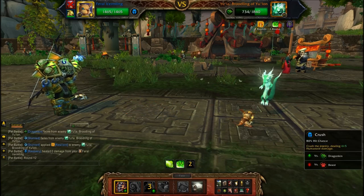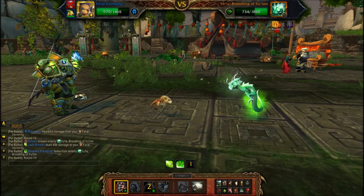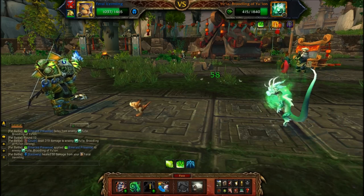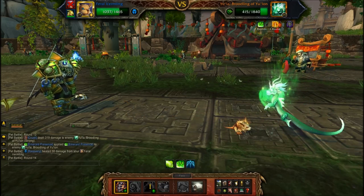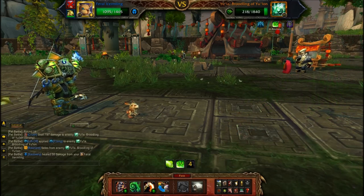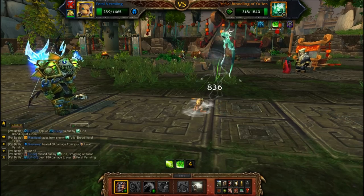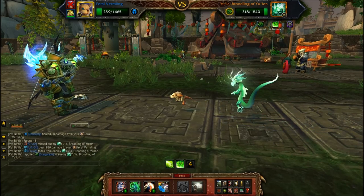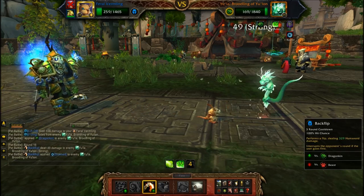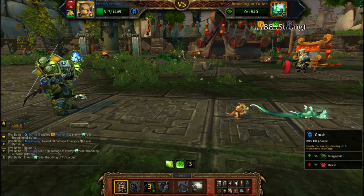This fight is really all you need — the idol and the vermling. I threw the soul of aspects in there just for cool factor, and that's why this video guide is great because I show you more than one way to defeat EULA. Let's finish this off with the vermling and move to our next fight.